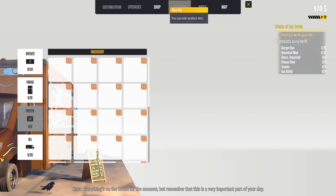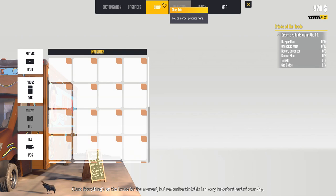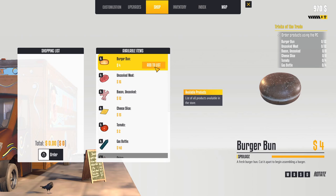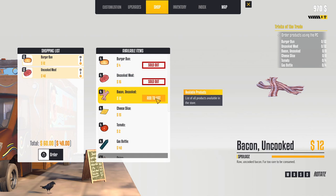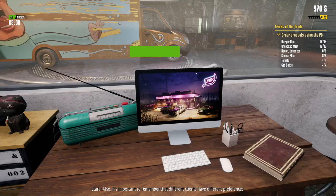We need to interact with the PC again to go to the shop. Planning ahead will save time and money. Let's figure out what we need: twelve burger buns, twelve meats, eight bacon... adding everything up — four, eight, twelve — and cooked ones too, twelve, bacon eight, eight slices, four tomatoes. Everything seems to be sold out now, but let's order it.